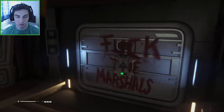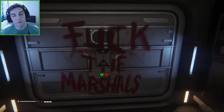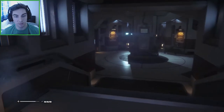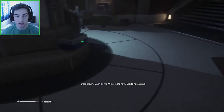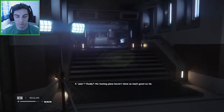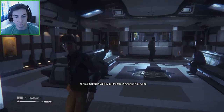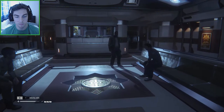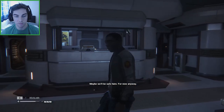I don't understand why everyone's against each other. You know there's an alien on board — we should really all group together and fight it, instead of fighting each other. 'I'm the alien. We're safe now. Wait's has a plan.' His plans haven't done much good so far. 'Did you get the transit running? Nice work.' Thank you. Maybe we'll be safe here, for now anyway.